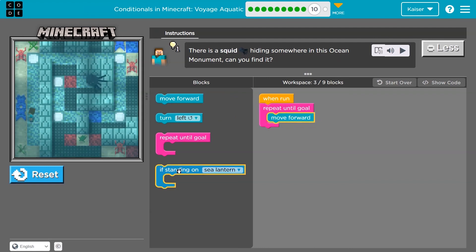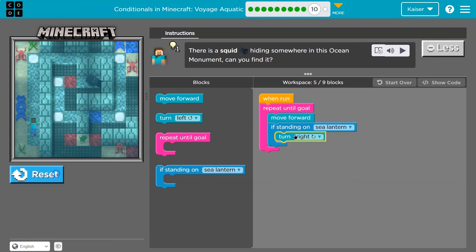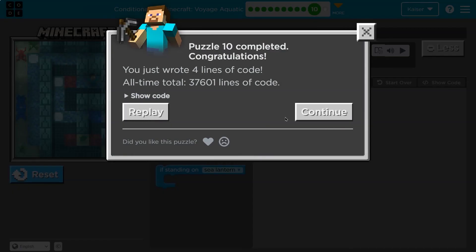Will they help us out here? If I'm standing on a sea lantern — well, there's one. If I'm standing on a sea lantern, what do I want to do? I'll move forward first because I know I don't start on one. If I'm standing on a sea lantern, I could turn right. This is an if statement again — we will always repeat until goal and move forward until we get to the squid. The only time we turn right is if we're on the sea lantern. If we're not, we hit the bottom, go back to the top, move forward. Onward.